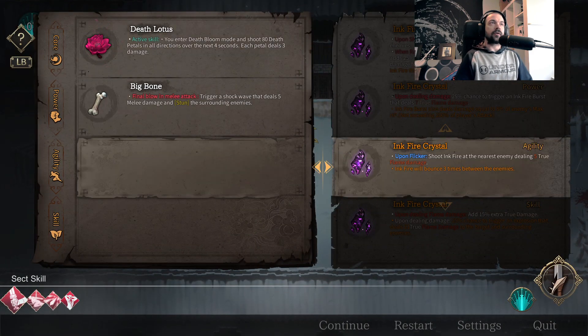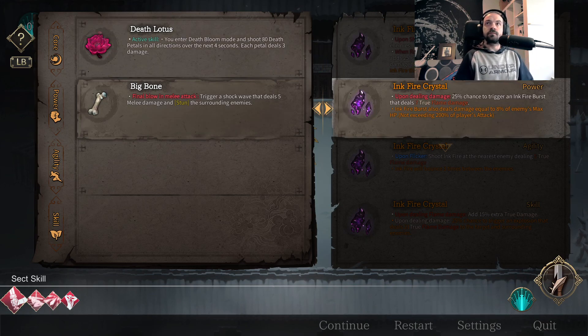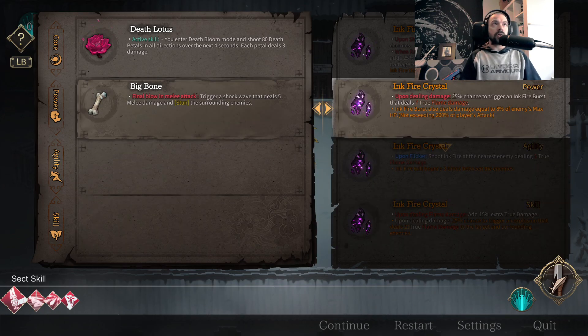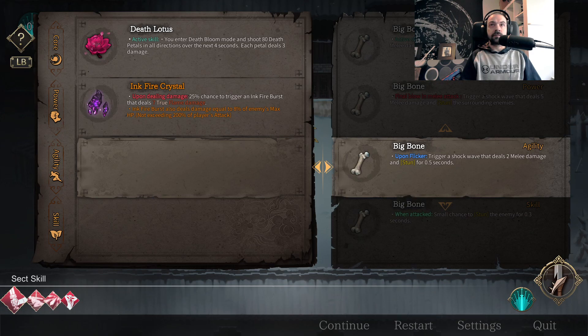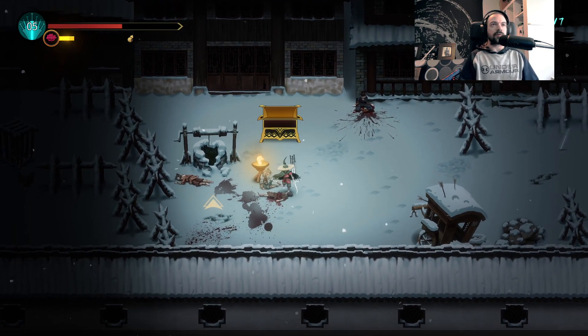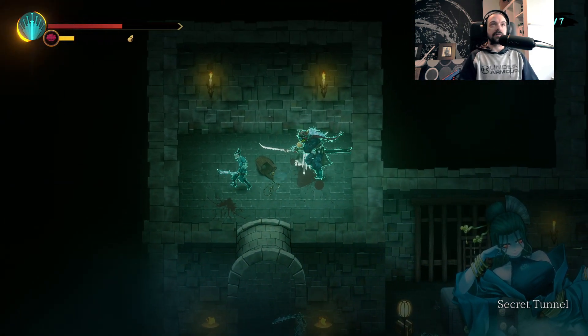What is this? Ink Fire Crystal — this is a really good one. I like Ink Fire Crystal. I like things that happen automatically. And this is going to give us a pretty big damage boost — 25% chance to deal some extra damage on all our attacks.